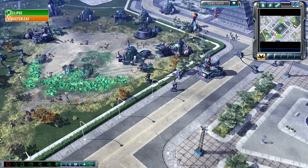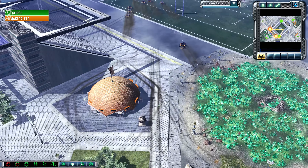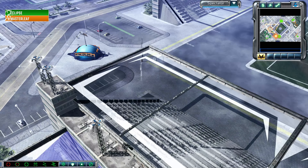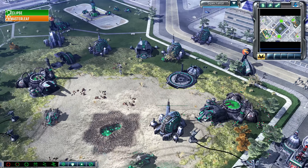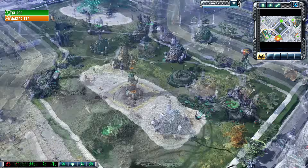Master Leaf finding the damage and the kills against a very stock-standard straight-through-the-front-door Nod kind of play from Eclipse. Mass Shredder Turrets as Eclipse tries desperately to come up with new solutions on the fly to a problem he's never seen before. This style of Marked of Kane is not common — I don't know another player who has done this kind of build — and it's working out really well with the big division between your main and your natural.